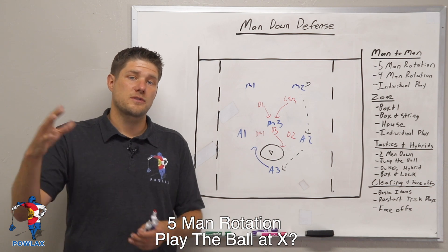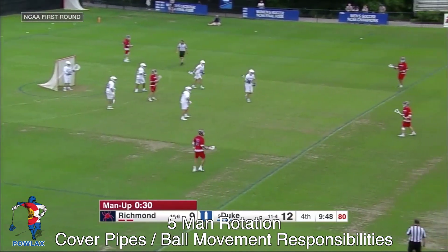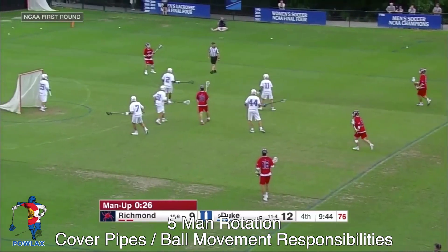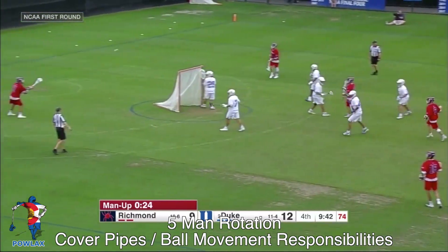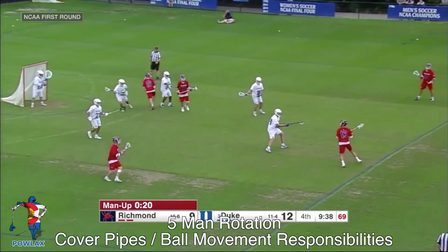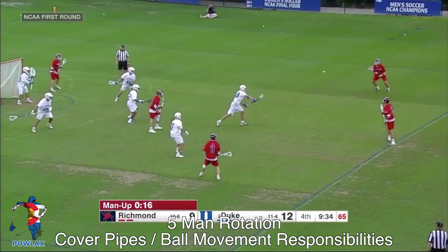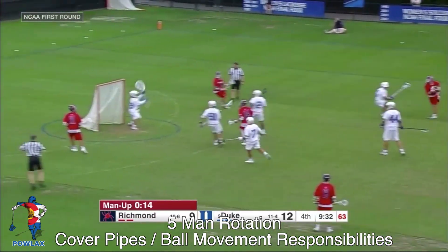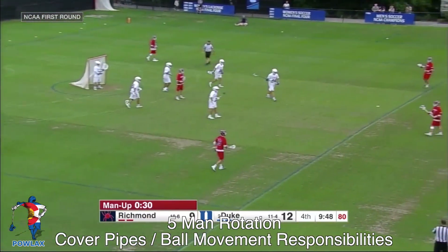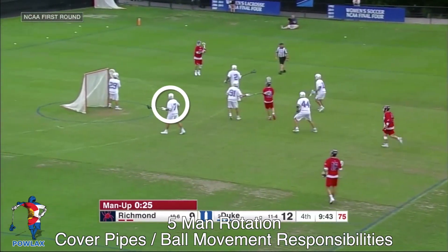Now we're going to go through a bunch of examples of collegiate teams using their five-man rotation. In this clip we're going to watch Duke's five-man rotation versus Richmond and we're going to focus on two parts. First is how one of our twos needs to get down to the backside pipe whenever the ball hits one of the low corners. Notice how this player is going to get down to the backside pipe player once the ball moves to the low corner.